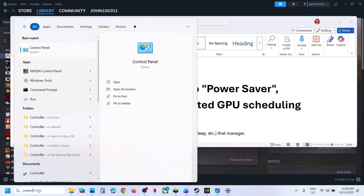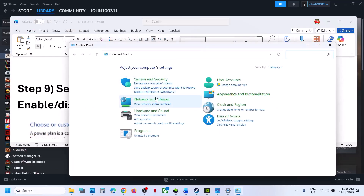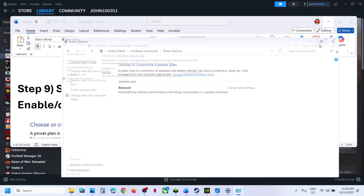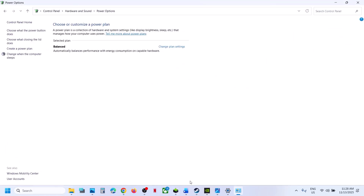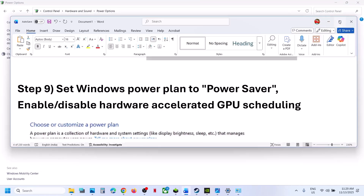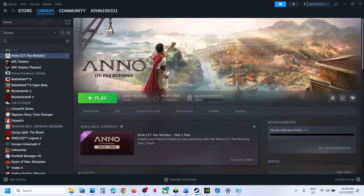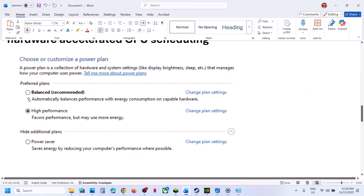If still not working, the next step is to try Power Saver mode. Type in Control Panel in the Windows search box, click on Control Panel, go to Hardware and Sound, then Power Options. If you see the Power Saver option, select it and relaunch the game and check. You can also try Balanced or High Performance, but try Power Saver first.